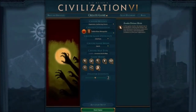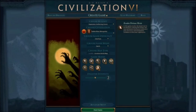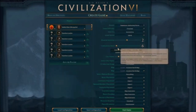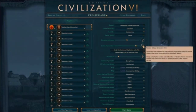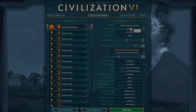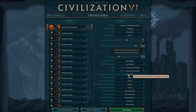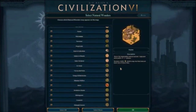Zombie Defense mode was just updated — you can have a zombie apocalypse with zombies coming out of nowhere that you have to survive against. You've got to work with other civilizations. We're going to do 54 civilization slots — exactly the number of civilizations in this game — and 10 city states, Ancient Era, Quick speed.